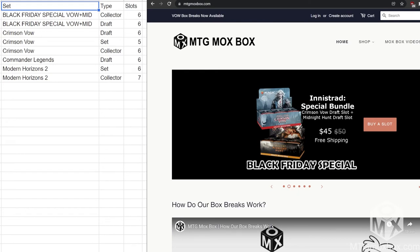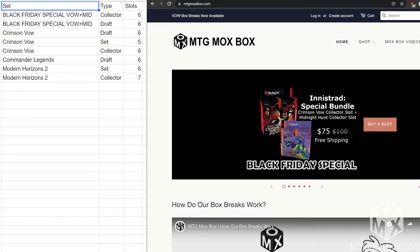Before the giveaway, a quick overview of current inventory. The Black Friday specials include an Innistrad special bundle: the Collector Bundle gets you a collector slot for Crimson Vow and a collector box slot for Midnight Hunt — six of those left. The Draft Bundle also has six slots left for Crimson Vow. For the Set Box, five slots remain; for the Collector Box, one is opening on Friday with more inventory after. Commander Legends draft box — six slots left. Modern Horizons 2 Set Box — six slots left. Modern Horizons 2 Collector Box — seven slots left.